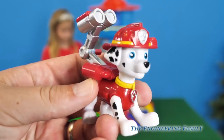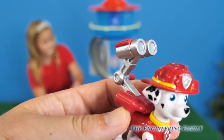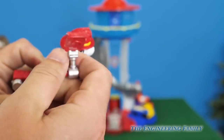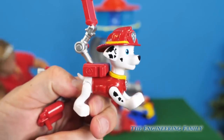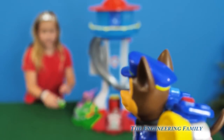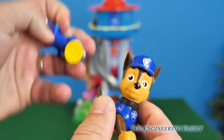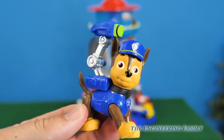This set comes with Chase's cruiser, and it also comes with Marshall and Chase. This Marshall has the fire hose, but look — it also comes with a piece where you can take the fire hose off, Marshall without his pup pack, and you can put on his special EMT pup pack. And it also comes with Chase, who's got his police cruiser, flashlight, and horn. But you can take that off and put on secret agent Chase's radar.